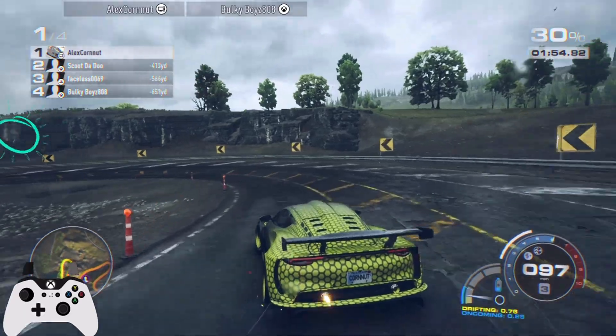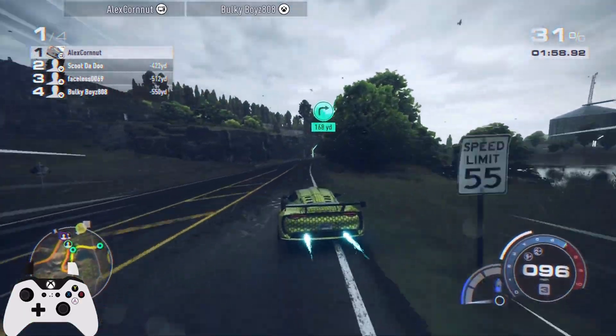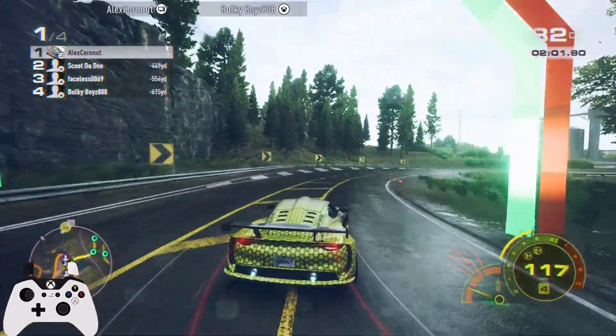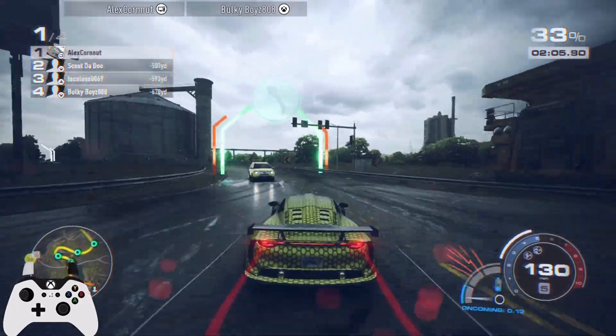We're using all of our boost and resources to get up to speed. Nice little micro-drift right there — using it on exit gives me a grip turn. That's how it works: you're basically getting extra boost coming out of those corners.